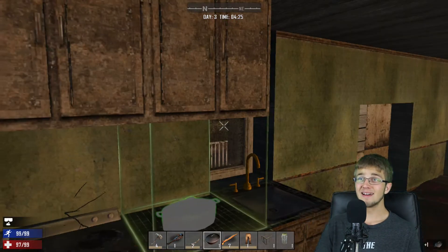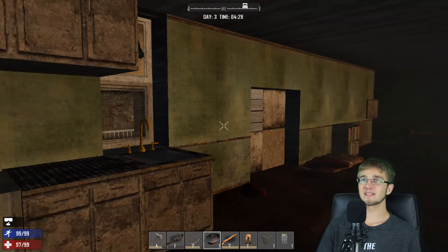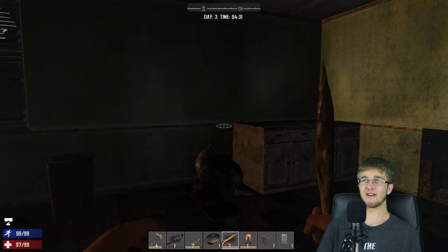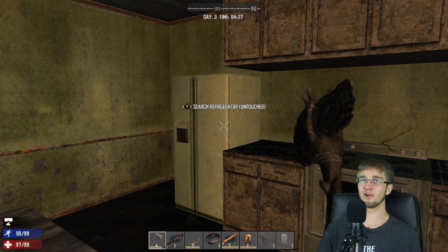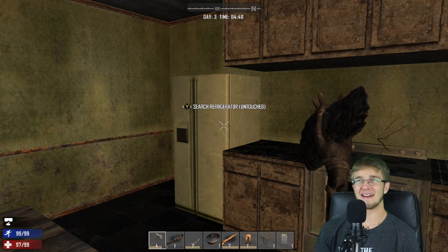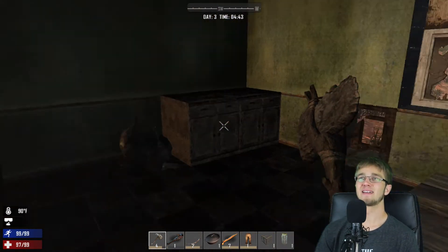Cooking pot! I found the cooking pot! It just got darker in here again, but I just found the cooking pot. That means that in a campfire I can actually cook murky water. I wanted that cooking pot so long ago and I couldn't get it.